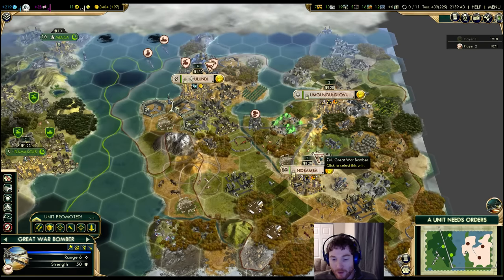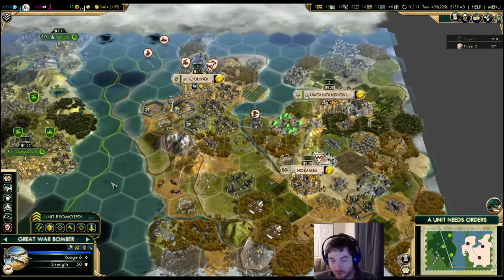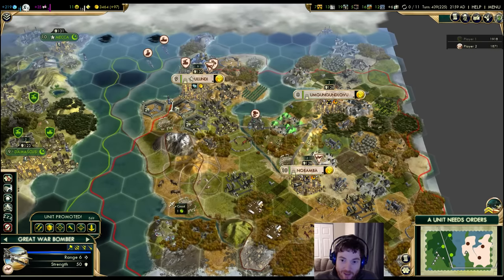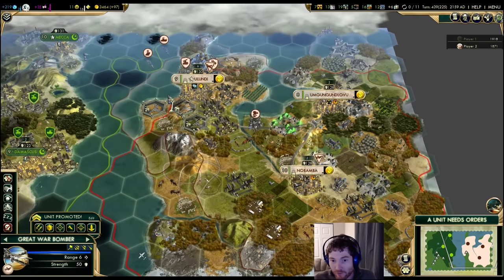We'll start with the Great War Bomber. It's a 50 combat strength unit that can only be based out of cities or carriers, and it has a starting range of six, which means it can attack six tiles away from its base location. If you're on a carrier, you get a bit more mobility since you can move the carrier and still attack six tiles from it. You can see the attack radius by hitting the S key — the hotkey for airstrike mode — which gives you a visual representation of where you can attack.